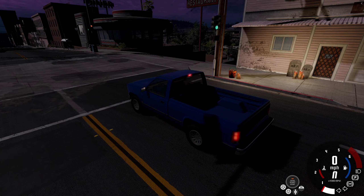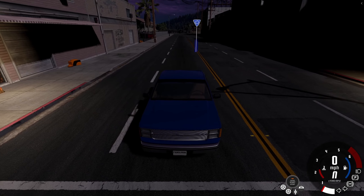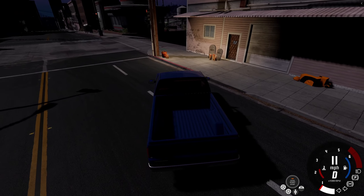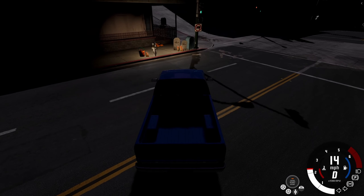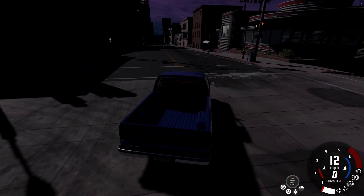Hey, what's up guys. I'm back with some more BeamNG Drive, and today I'm going to be playing a Halloween map. This is just West Coast USA with some Halloween decorations added here and there. The night sky is a little bit different — it looks very nice, it has a huge moon up there to add some ambiance. Starting off, we already got some decorations: a little bucket filled with candy and some tombstones on either side when you spawn in. There are other places with decorations placed around the map, so we'll go check them out.